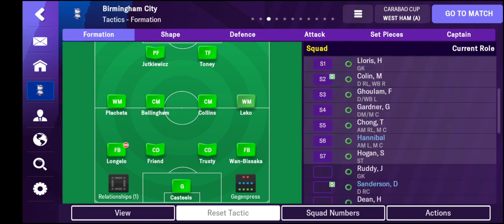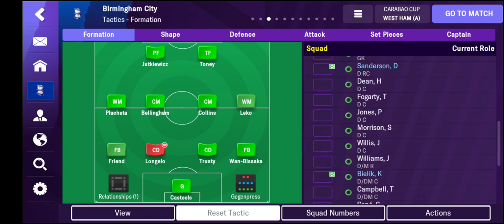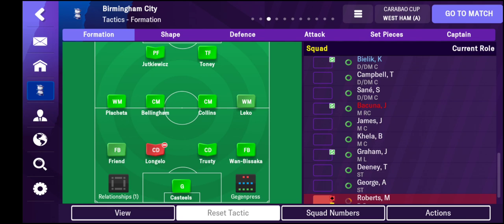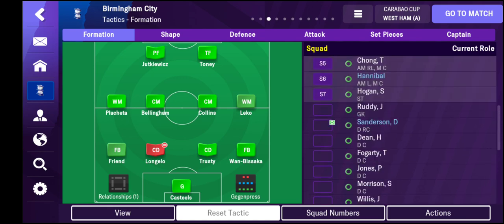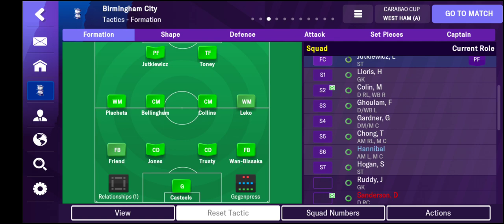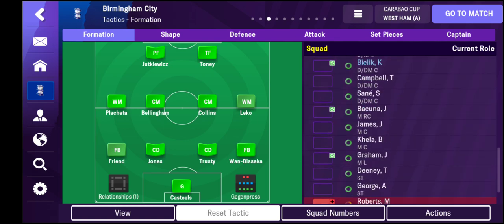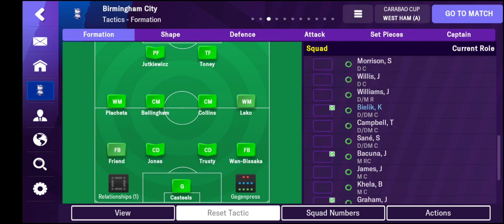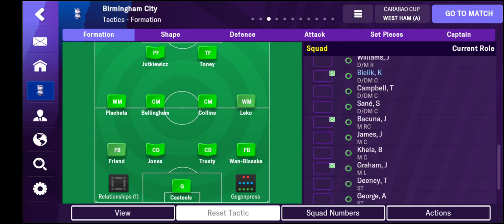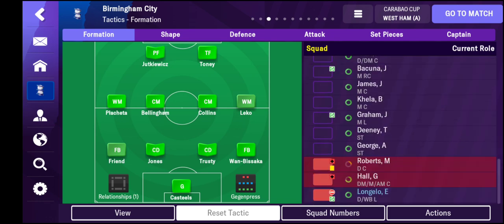We've had a few injuries so the team has changed a little bit. Friend is going to go back out to left-back, his natural position. Phil Jones is going to come into the side, which I think is really promising for the team - he just adds that little bit of Premier League experience and hopefully enough physicality to help push us up towards the top.